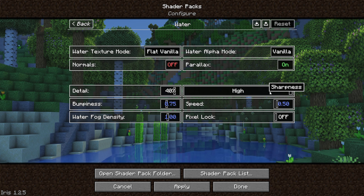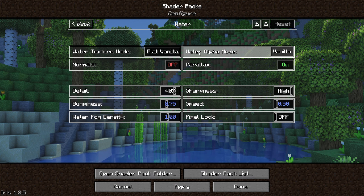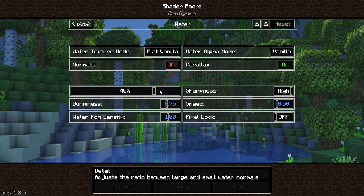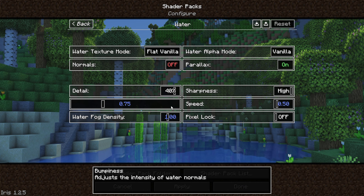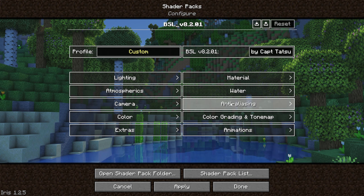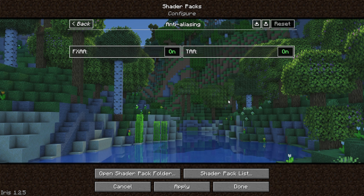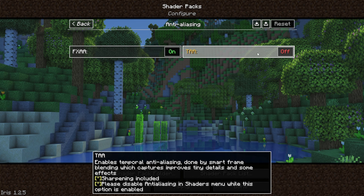Back to the main menu, going into water settings: I like to make sure that the water texture mode is set to flat vanilla with the water alpha mode on vanilla. I like to have the details at 40% with sharpness on high, bumpiness on 0.75 with a speed of 0.5, water fog density of 1 and pixel lock disabled. Then coming back out to the main menu we can go to anti-aliasing, where I just like to make sure that both options are turned on. This can sometimes hit your performance quite hard, so depending on your PC you may just want to toggle this on or off.